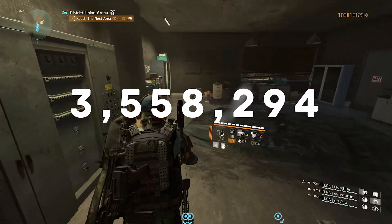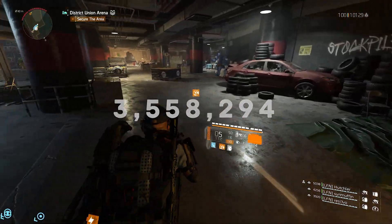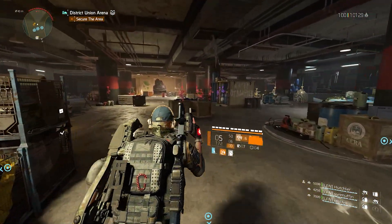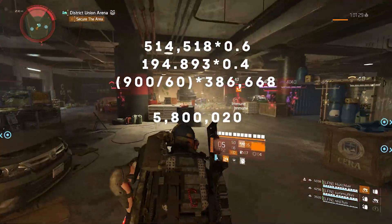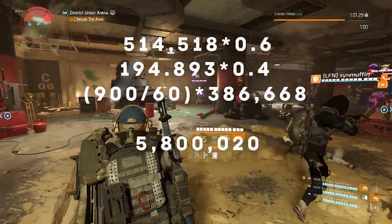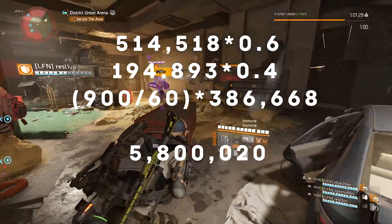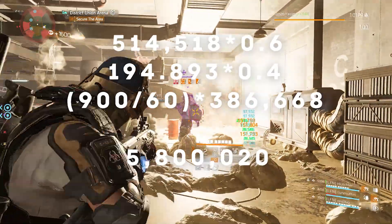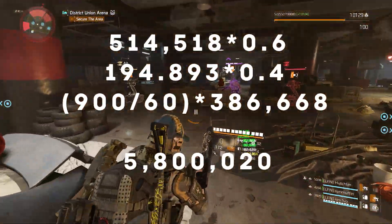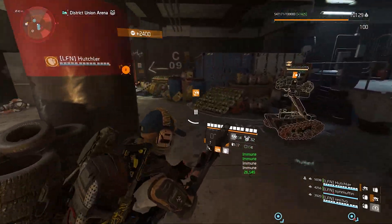As I said earlier, your sustained DPS cannot be higher than your burst. Going back to average damage — taking crit times crit chance plus non-crit times non-crit chance — then 900 divided by 60 times average damage gives us 5,800,020. So yeah, sustained DPS is always lower than burst.